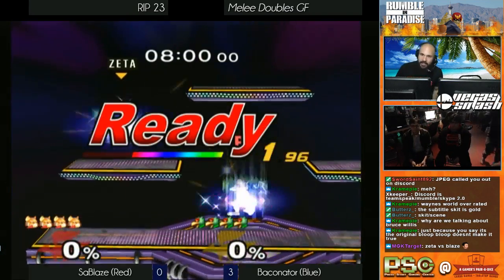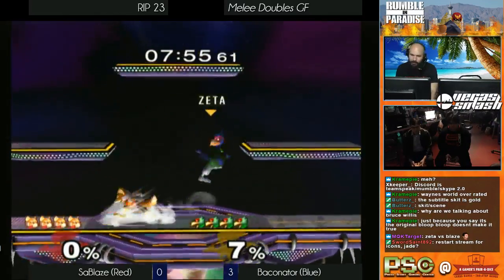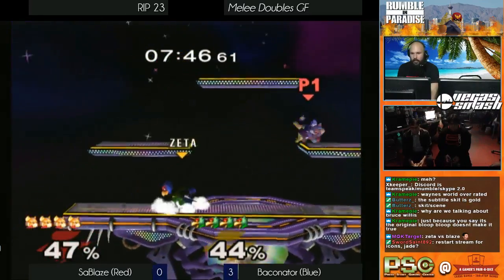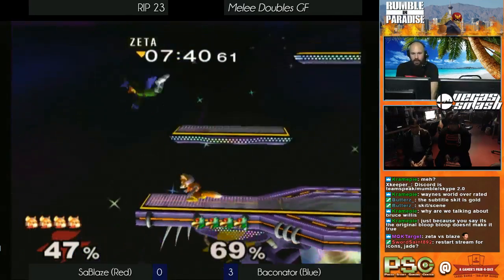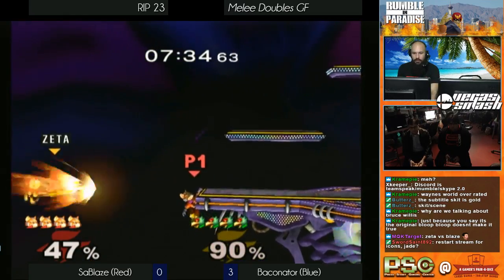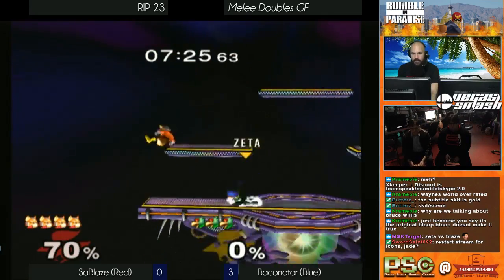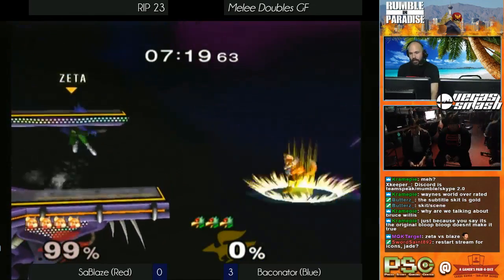We're gonna get right into it. You got Zeta here as the blue-green Falco, and Blaze as the red Fox. Color is not important — this is 2017, we've moved past the colors of costumes. Down tilt to shine was really cool — didn't do much but super cool. Zeta goes straight for the ledge, doesn't quite get it, but comes out swinging. Excellent laser. That forward smash was a bit of a hard read — cuts off your top coverage options, but if he goes for a ledge, it hits.